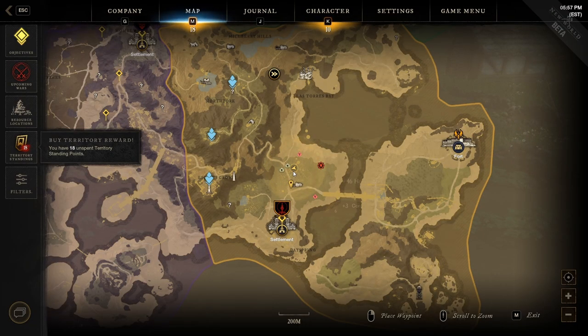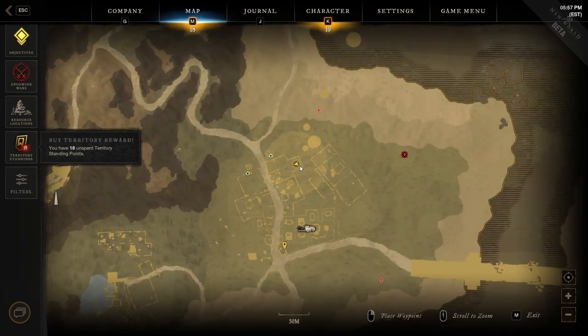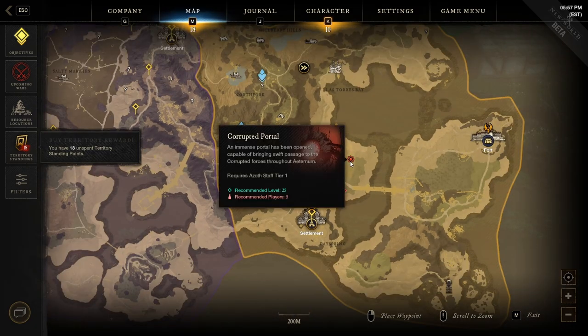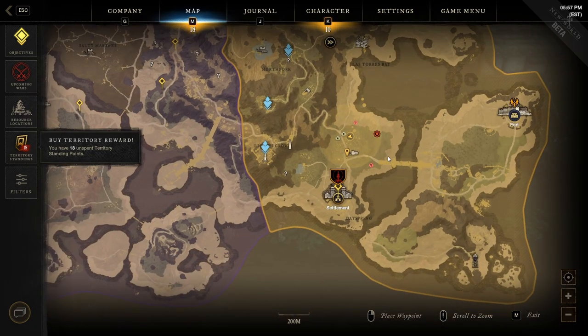This spot right now is in First Light. It's not very good, though — there's only a handful of corn spawns spread out here. There are no good farming spots for corn in First Light, as far as I know.